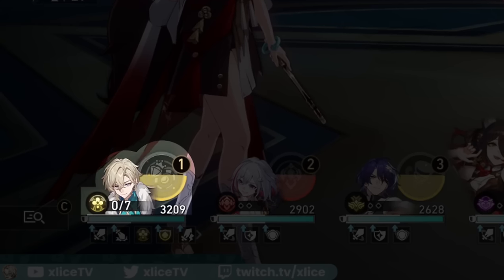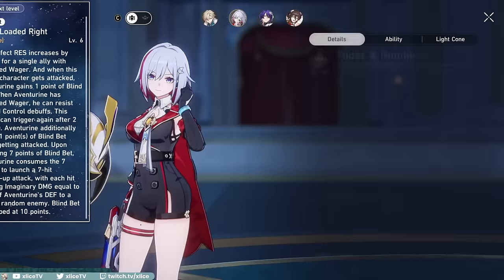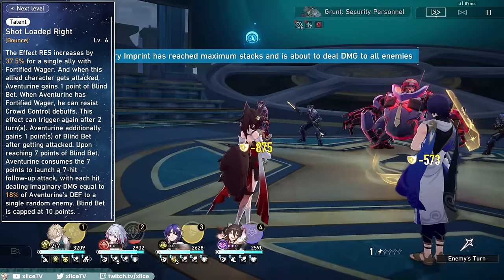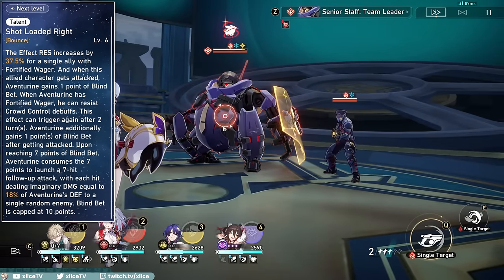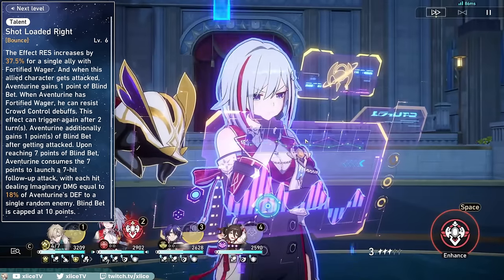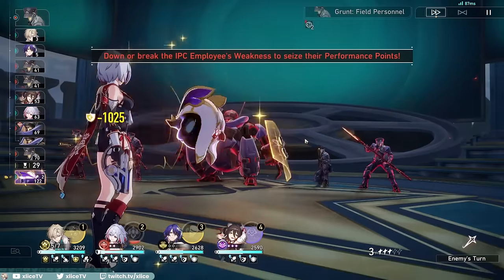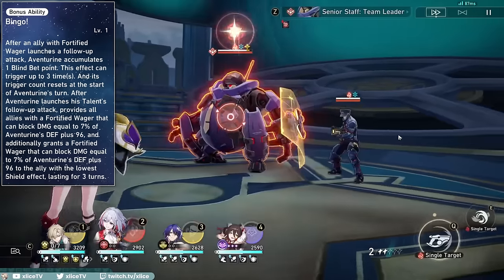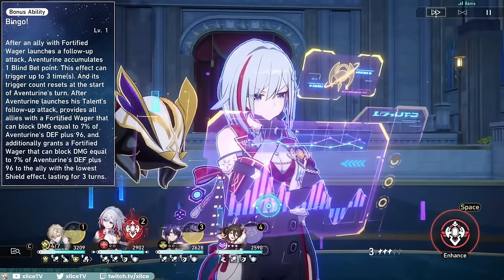His tooltip has a counter out of seven called Blind Bet, starting at zero. Blind Bet goes up from two sources. First, from his talent: every ally that has his shield, a Fortified Wager, will have their effect resistance increased, and when they get attacked, Aventurine will gain one stack of Blind Bet. The buff is available for every character on your team. If Aventurine himself has his own shield, he can resist crowd control debuffs regardless of his effect resistance, but this has a cooldown of two turns. His talent has no limit for when allies get attacked.